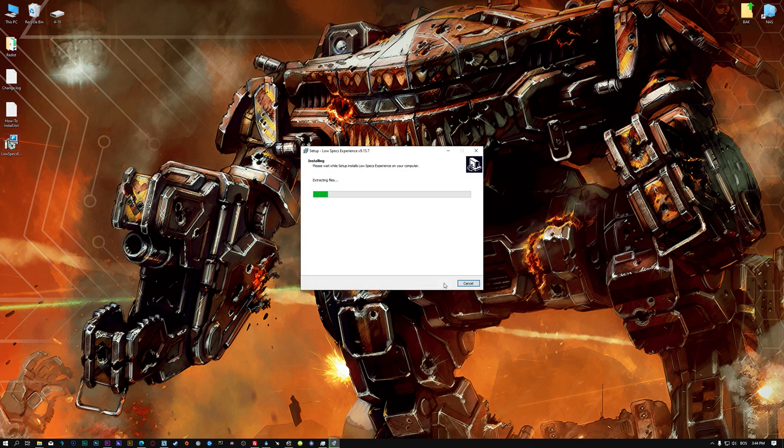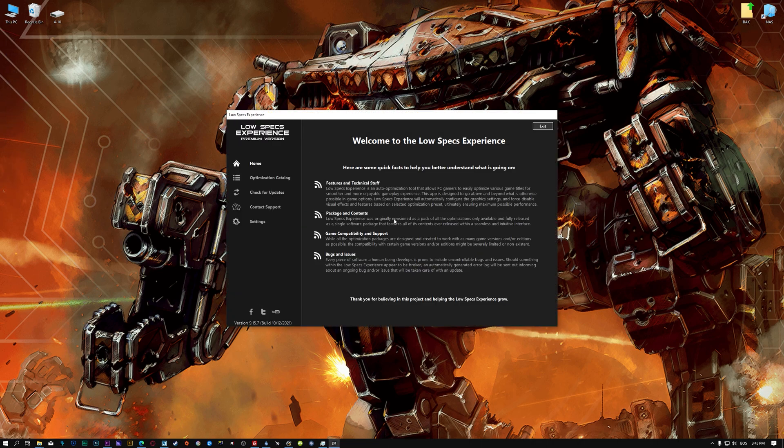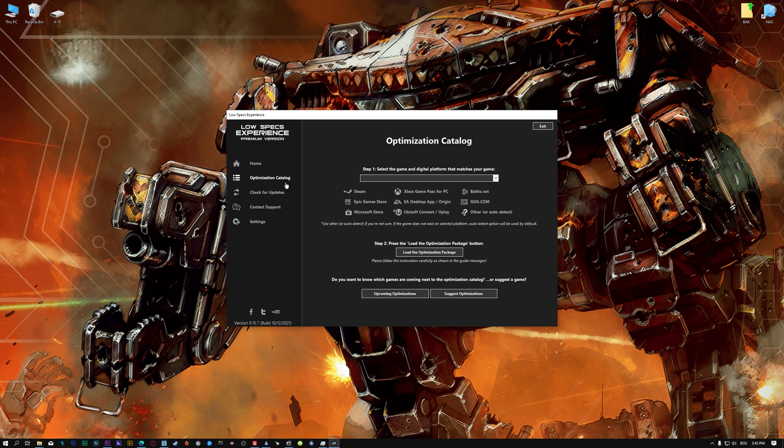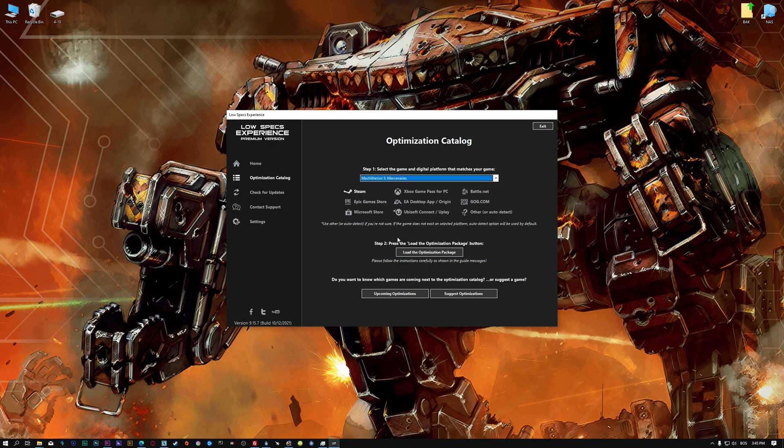First of all, start the installation process for the Low Specs Experience. Once it's done, start it from the newly created Desktop shortcut and select the optimization catalog. From the top of the menu, select the applicable digital platform, and then select MechWarrior 5 Mercenaries from the drop-down menu.